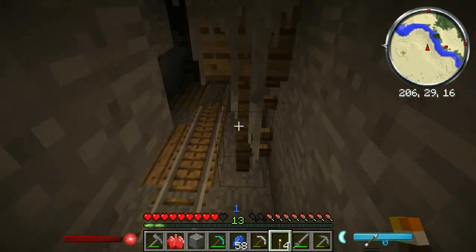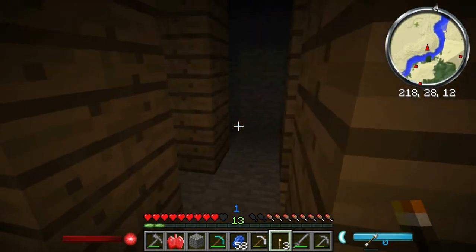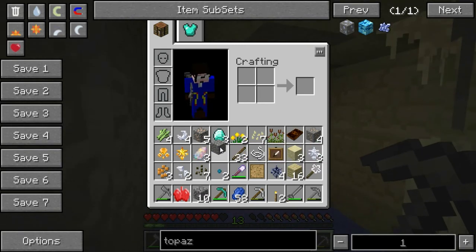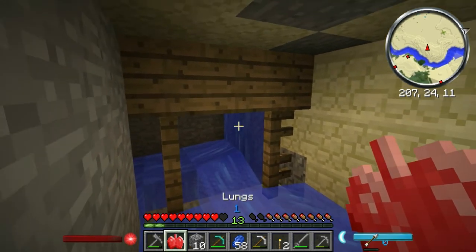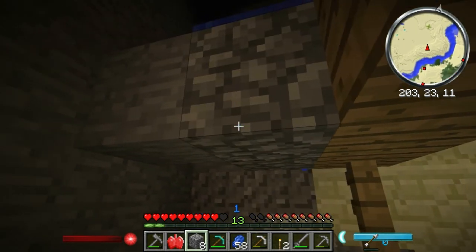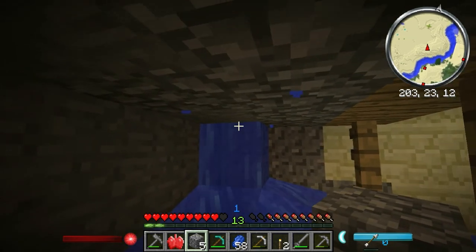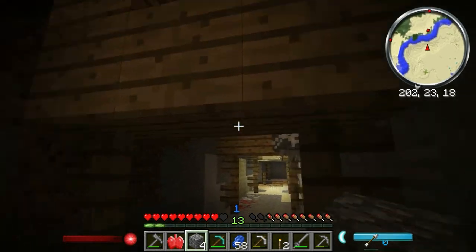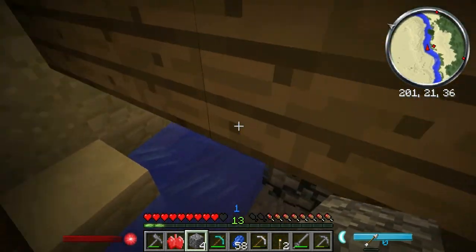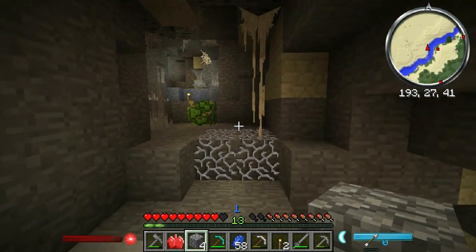Going down further. The one thing I like about this is that it really helps me look for ores. Let's see what's this way. Gold. I could do with the cobblestone instead. Where is it? Where is the water? Back in business — back to flailing around looking for topaz. Because apparently, even though I have Ars Magica installed, topaz is non-existent. I know I'm going in circles now.